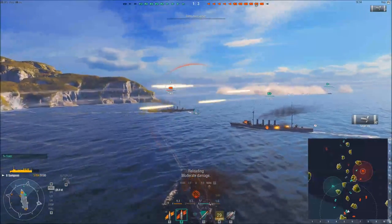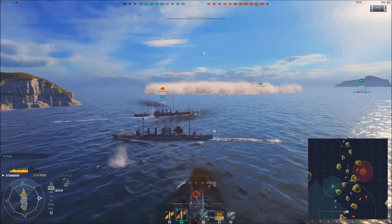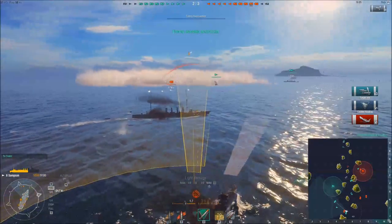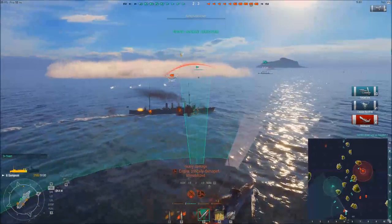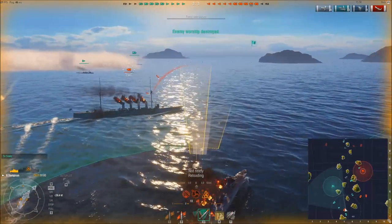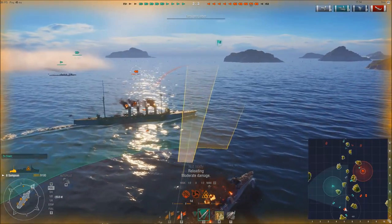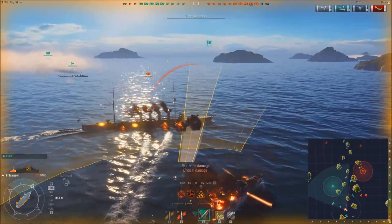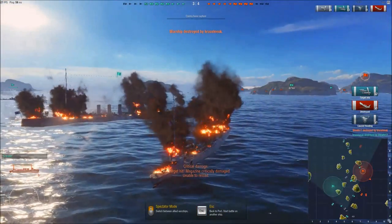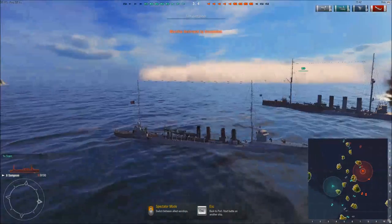Unfortunately my torpedoes on this ship missed, and I have to be careful not to ram into it. Torpedoes are ready again — but I got set on fire again. My second launcher is not ready yet and my ship is going to take a lot of damage here. But this thing is going with me. I went down, but I managed to take that ship with me, purely because I did 6,000 damage with a couple of those torpedoes.